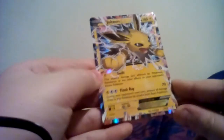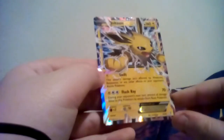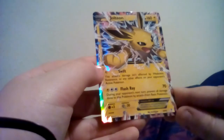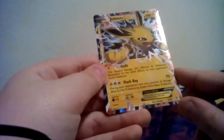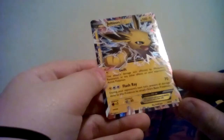Nice, we have Jolteon EX! And it's a holo too. It has Swift, which does 30 damage - this attack's damage isn't affected by weakness, resistance, or any other effects on your opponent's active Pokemon. And Flash Ray, which does 70 damage. During your opponent's next turn, prevent all damage done to this Pokemon by attacks from basic Pokemon. So we got a pretty good deal - we got an EX and a little taste of Pokemon Generations.